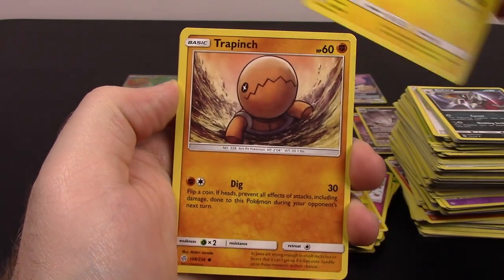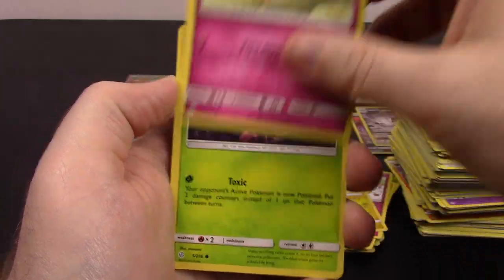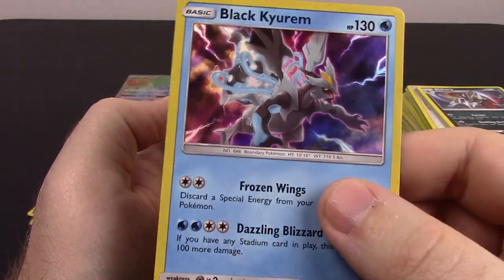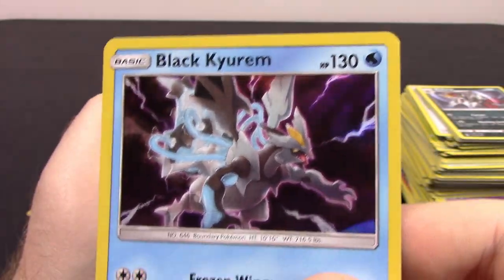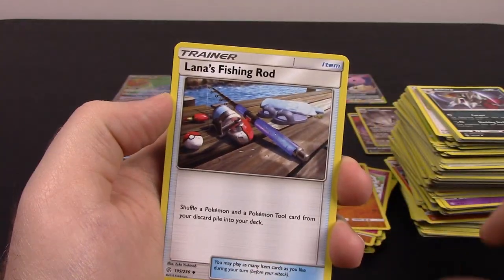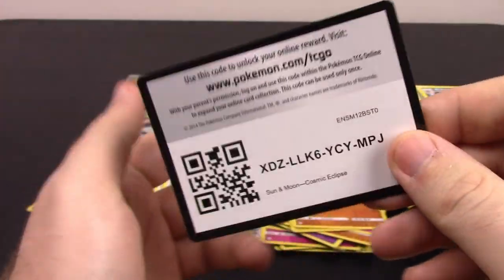Next is Pawniard, Togedemaru, Trapinch, Flabébé, Tangela, Drillbur Reverse Holo, and Black Kyurem Holo Rare — that is super cool, Black Kyurem is always awesome. Fighting Energy, Gloom, Lana's Fishing Rod, Chaotic Swell, and the code.